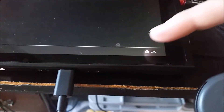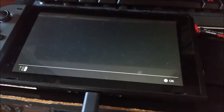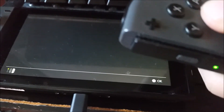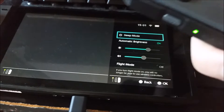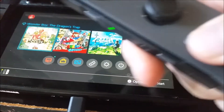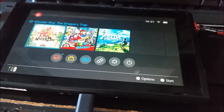Now it's got the OK thing and it won't really do anything. Nothing — press the home button, it goes back. Press the home button, it goes back. OK, not working, so I wonder why that is.